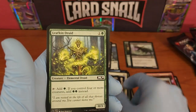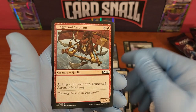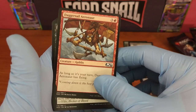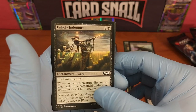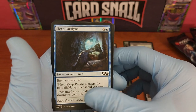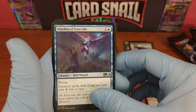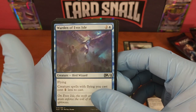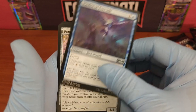Infuriate, Soul Salvage, Leafkin Druid, Frost Lynx, Dagger Sail Aeronaut — that's cool, imagine how terrifying that would be, flying like that. Unholy Indenture, Marauder's Axe, Sleep Paralysis. Now we're in the uncommons: Warden of Evos Isle — very cool, and the card is blurry like that, it's supposed to be like a dream scene or something.